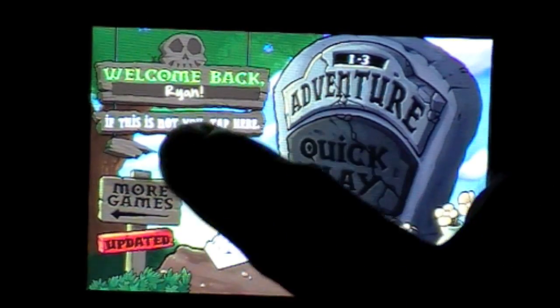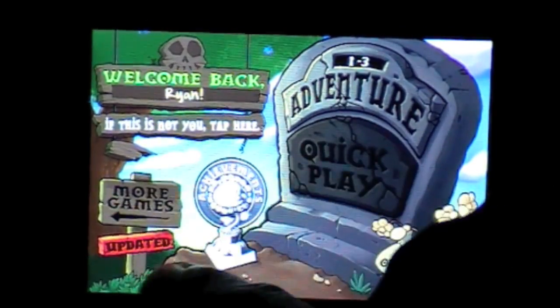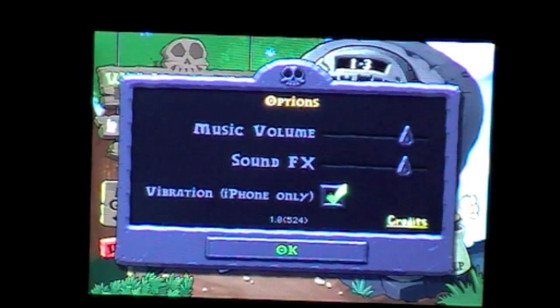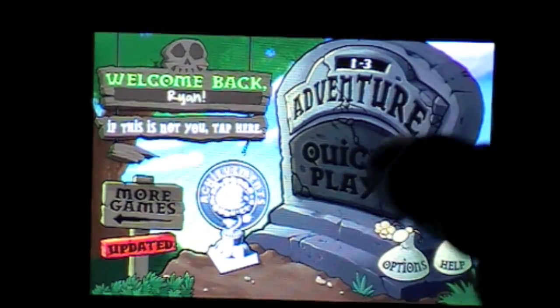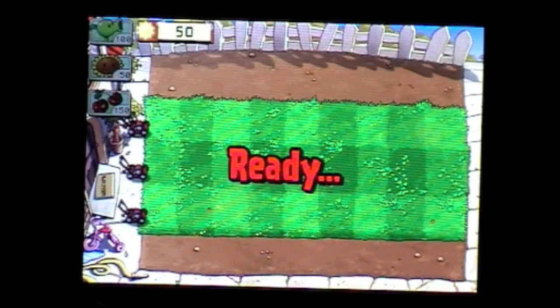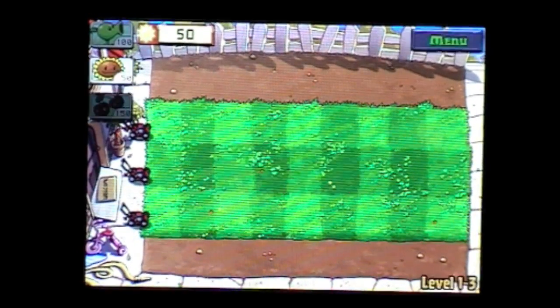On screen you'll type your name, and then you can tap more games, updates, options, music, volume, sound effects, and all that. Then there's quick play and adventure, and you've got your achievements. Basically it's the same thing as the PC and Mac — same mechanics, same tower defense, great graphics.